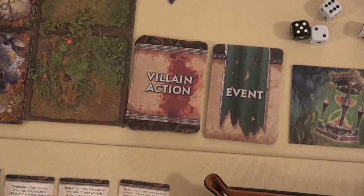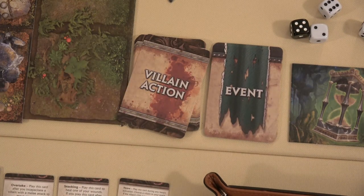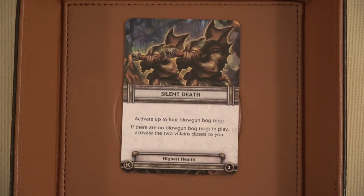The final part of our turn is we draw a villain card and activate a villain. We get Silent Death: Activate up to four blowgun Bogtrogs. If there are no blowgun Bogtrogs in play, activate the two villains closest to you. We have two blowgun Bogtrogs out, so we'll activate both of them.